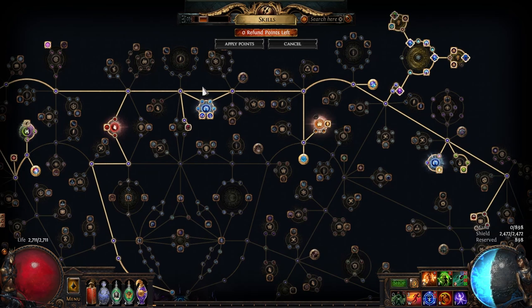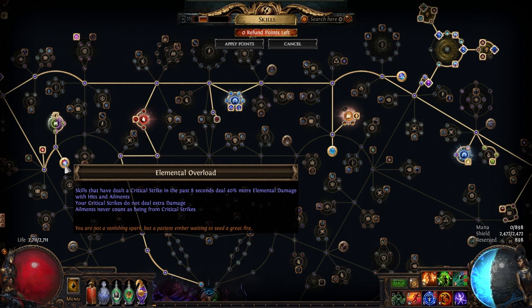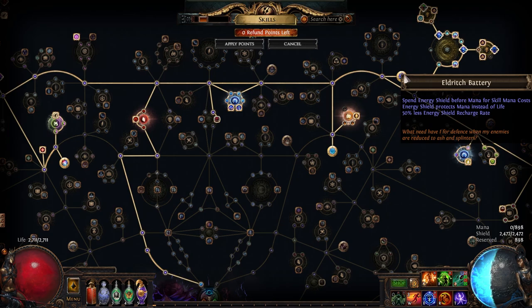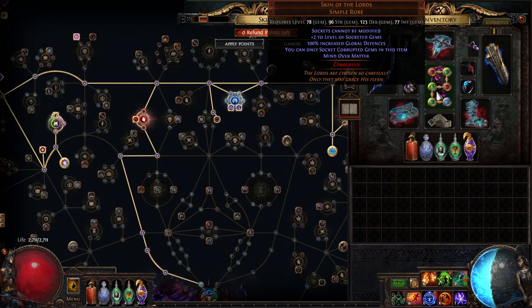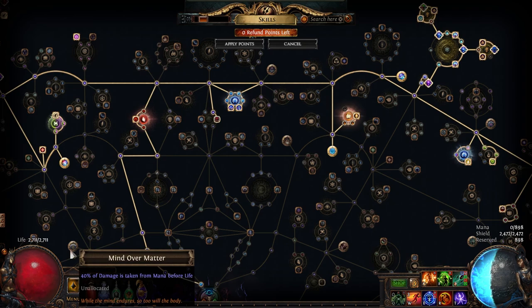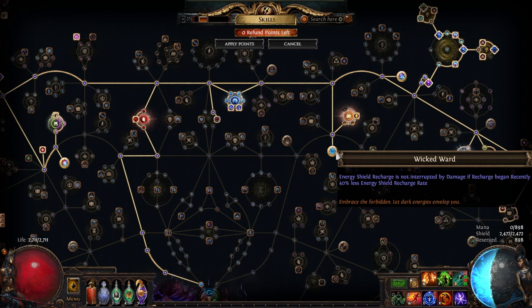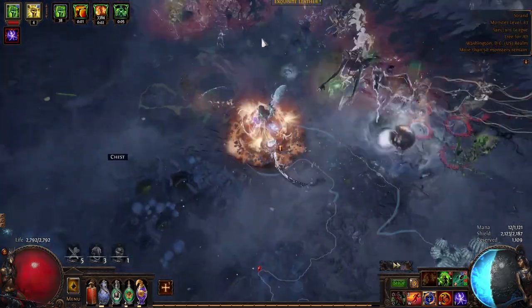Next up are Keystones and Timeless Jewel. We're using four Keystones. First is Elemental Overload — a clear pickup since there's no way we can fit Critical Strike into this build. The other three work together as a team: Eldritch Battery, Wicked Ward, and Mind Over Matter. Eldritch Battery lets us cast spells while we reserve 100% of our mana. Mind Over Matter gives us a nice layer of defense so that damage hits our energy shield, despite our energy shield being used as our mana pool. And Wicked Ward lets our energy shield-slash-mana pool regenerate more often even while taking random hits of damage.